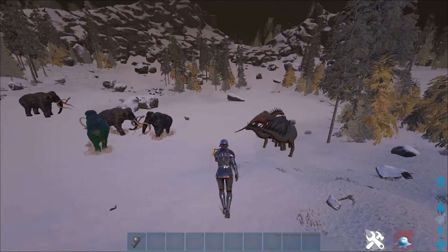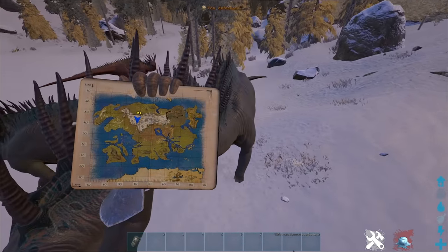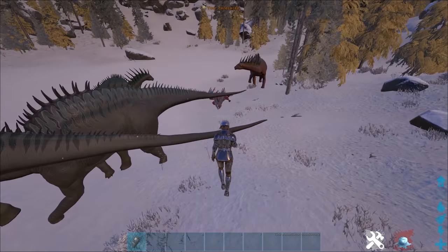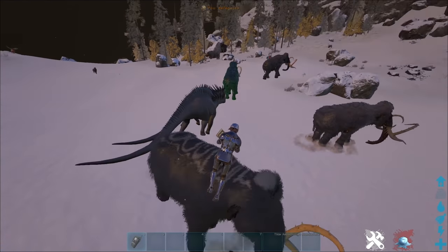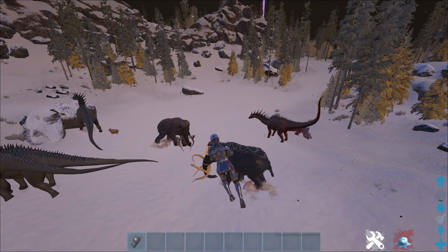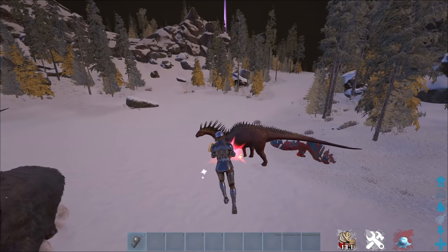The first dino I'm going to be showing off is the Amargasaurus — they have these fire-like spike things. They usually travel in packs, and I've seen these in both the snow and the desert. I found this pack at 34.6, 39.6. You can also find them in the desert, but I haven't found as many there as in the snow.